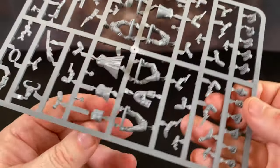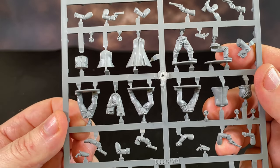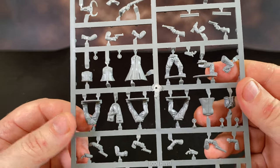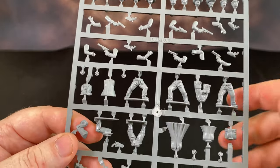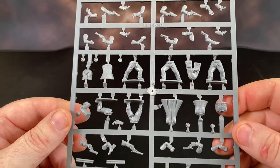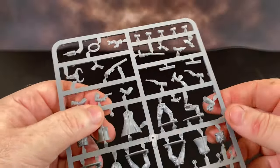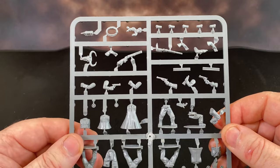You can have some fun painting these up. This arm here - I've got to turn it around and show you because I love this detail. He's got saddlebags over his shoulder - I just think that's fantastic. They've gone into the bank, they've raided the bank and they're making a break for it. We've got the loot over his shoulder in the saddlebags - that's really, really cool. There's loads and loads of detail in these miniatures.